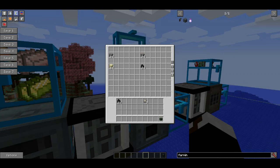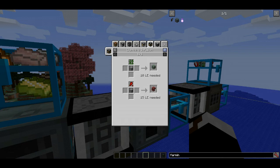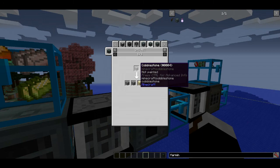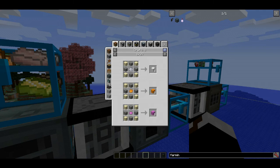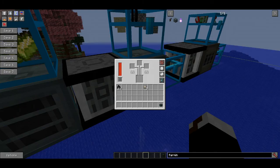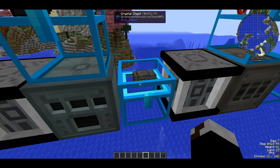You also need electric steel. To make it, put iron, coal powder or crushed coal, and silicon into an alloy smelter. To get silicon: put cobblestone in a SAG mill to get gravel and sand; put gravel in the SAG mill to get sand and flint; then put sand in the SAG mill to get silicon. To get coal dust, just put some coal in the SAG mill.